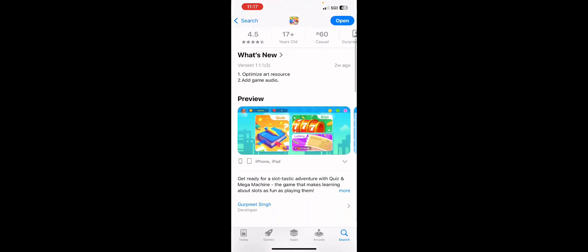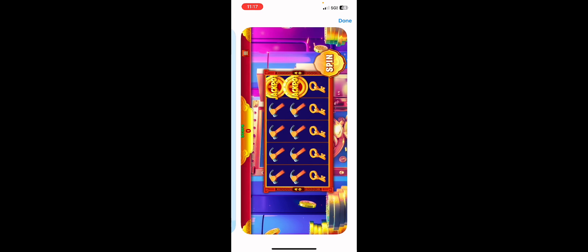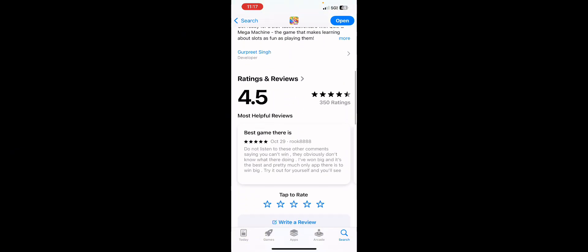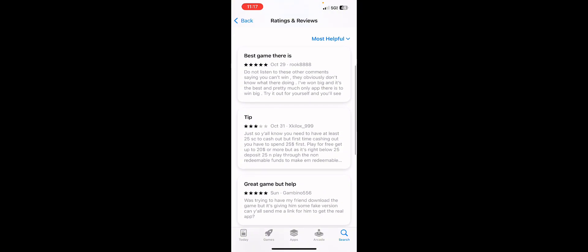We're at the App Store page for Quiz and Omega Machine — which in itself is kind of a sketchy name — but so far it's at least built like a real game. The preview pictures show quiz, slot, lottery, quiz, etc., and those pictures are completely different than what you're seeing in the game, which is a little bit strange. The developer is Gurpreet Singh — I don't know how I feel about the developer being a solo person rather than a company.